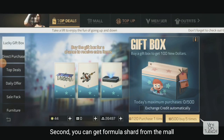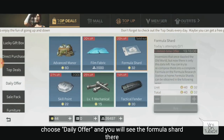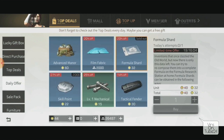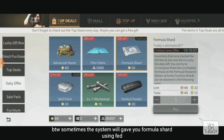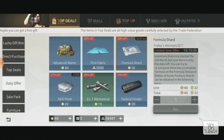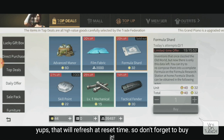The second method: click Mall, then click Daily Offer. There are formula shards there - it's random though, sometimes available sometimes not, sometimes paid with Sunco, sometimes with GB. But the total is around 20 formula shards. For free players, you can buy them for 3500 gold bar. Check every day at reset, don't forget!